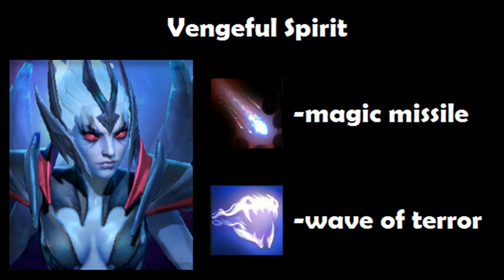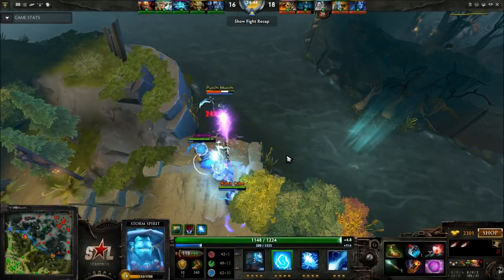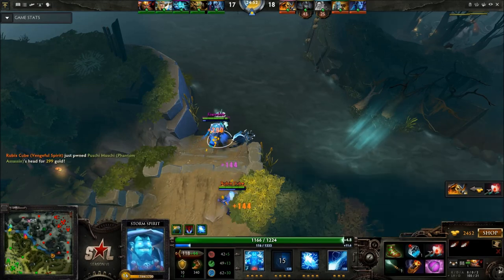Viper is also really powerful on a very similar basis — Magic Missile is an excellent disable. Used with Wave of Terror for extra damage and then Electric Vortex from Storm Spirit, it's a very similar mechanism and is also very effective. There's your disable, there's your Vortex, lots of damage, armor reduction, death.